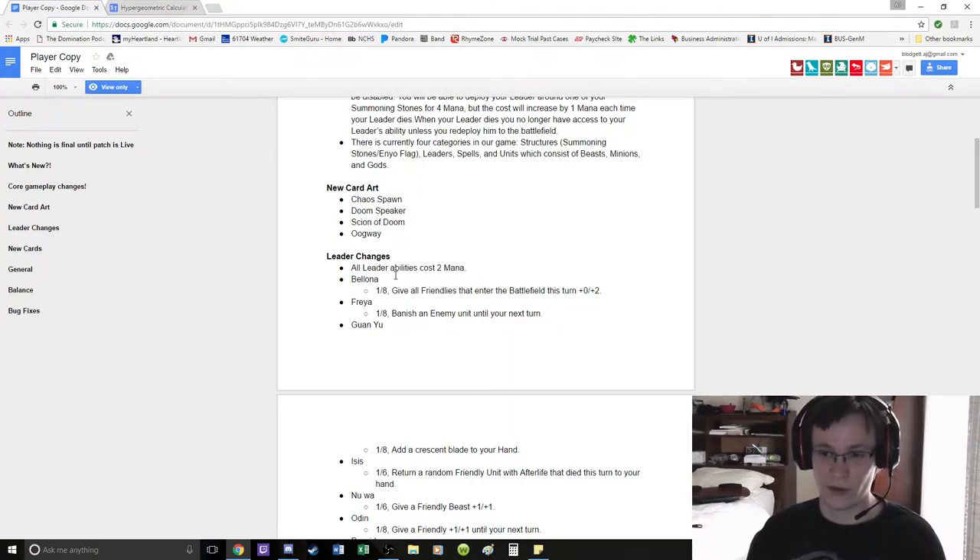The broken Isis ability was just 1 mana — who cares? Bologna's ability stays the same. I don't hate Bologna's ability; it's obviously a great value play.